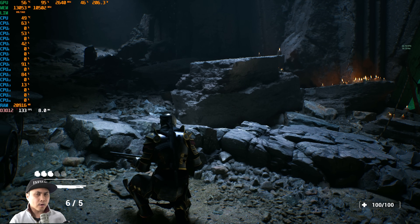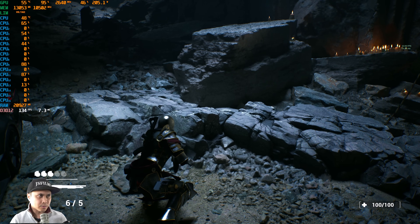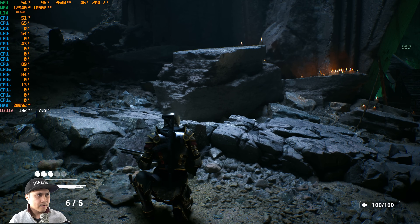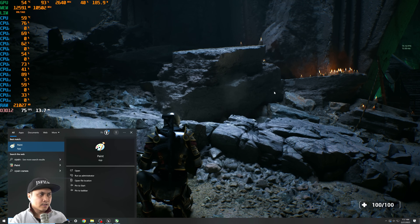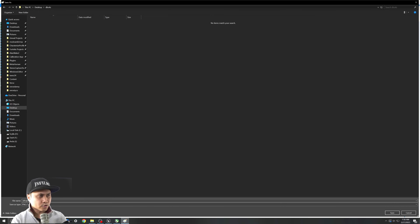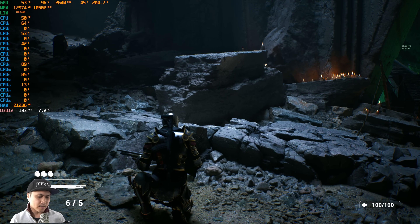Let's start flipping through the super resolution modes. Pressing K gives you Ultra Performance — as you'd expect, that's the lowest quality and it gets a little blurry. I'm going to print screen this so you can see it. This is Ultra Performance. Now pressing L gives you Performance mode — we gain about 20 frames per second. I'll screenshot that too. So: J is DLSS on, K is Ultra Performance, L is Performance.